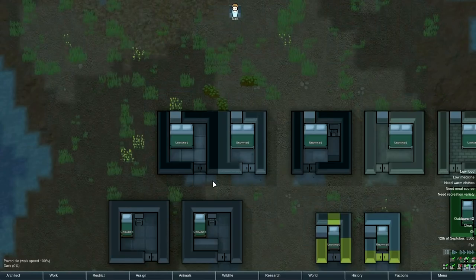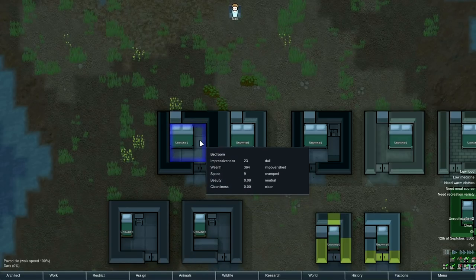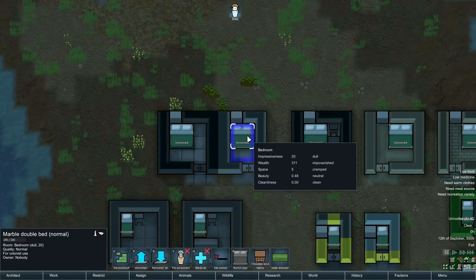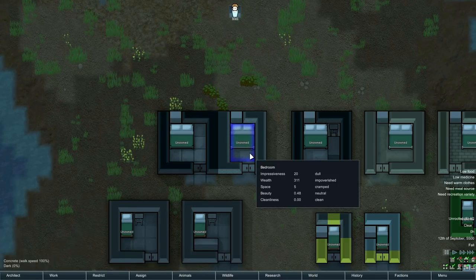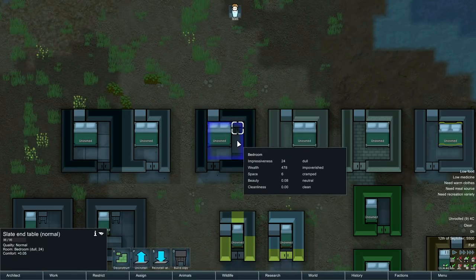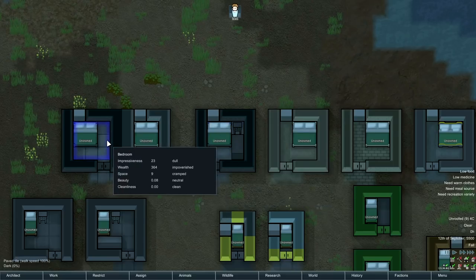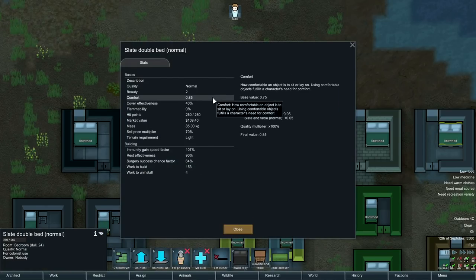Here are some more honest fireproof rooms. A slate wall, slate bed, slate door, and just paved tile gives 23 dull. On the right, if you actually have access to marble, definitely go for it — a marble wall, marble door, marble bed, and concrete flooring is still dull, just barely, and this is actually a smaller room than the slate one. Also here, an example of furniture for comfort: a slate double bed with slate end table and dresser, slate wall, slate door, and concrete flooring comes to 24 dull. It's free comfort that still improves the quality of the room — you may as well go for it.